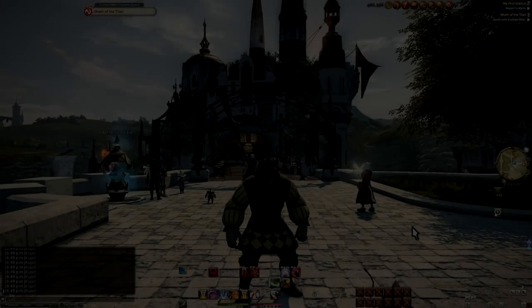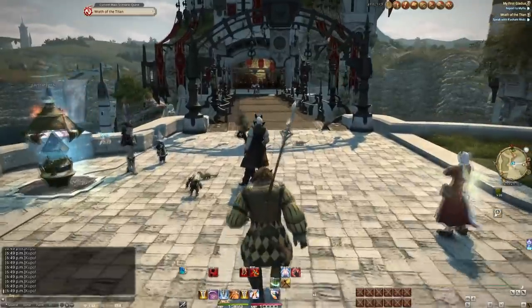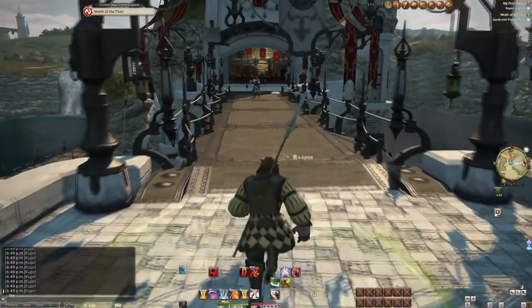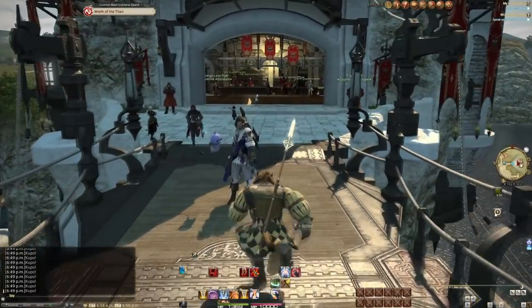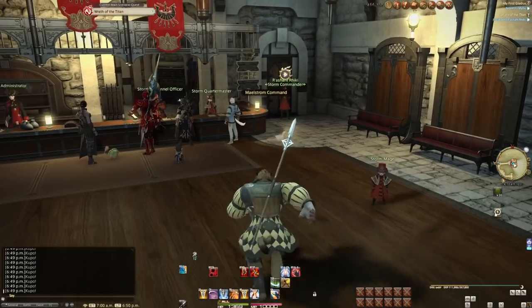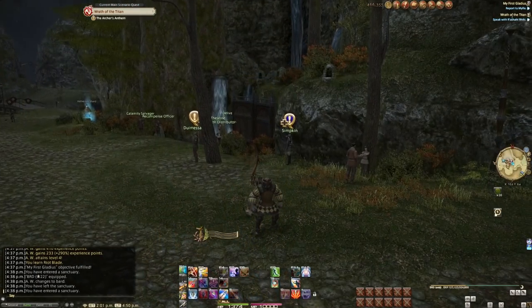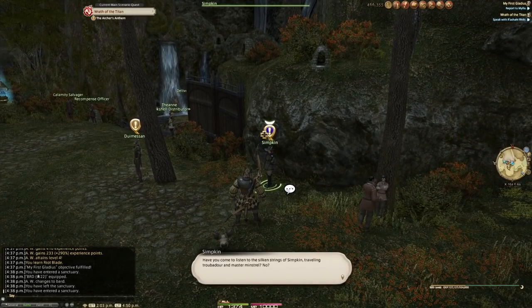When we last left off, we made it to level 30 and the point in the main story quest where Titan has shown his rocky face. This is going to take us a good five levels of story alone. But before we head off to the aft castle in Limsa, I missed one thing at level 30. While Conjurer gets a unicorn and Arcanist has their weird dual job interactions, Archer has something too.